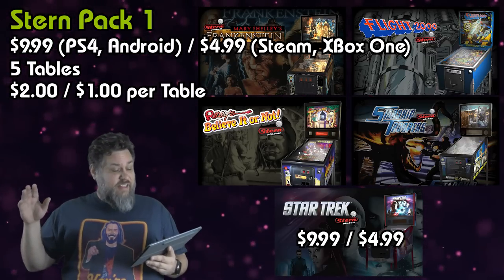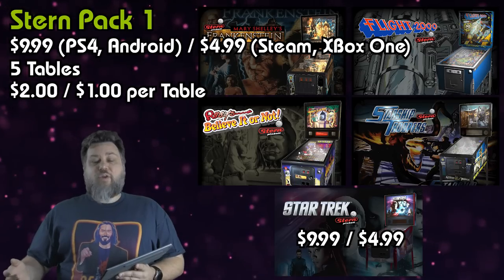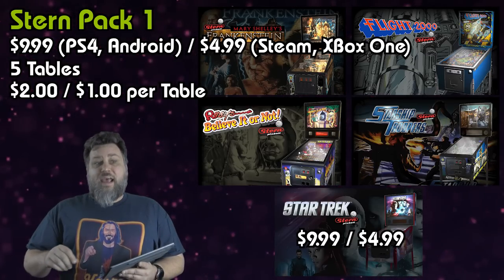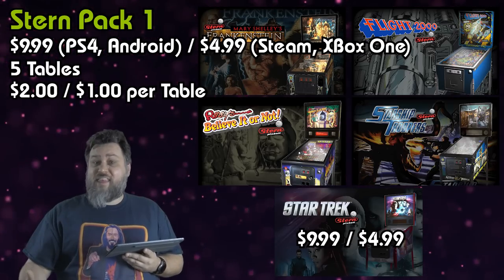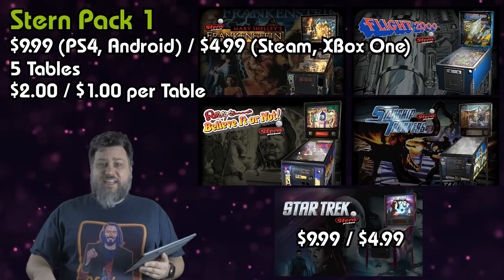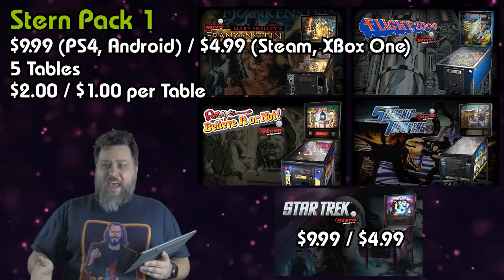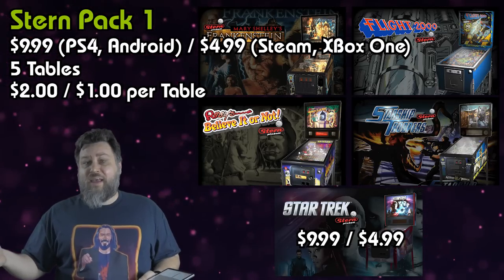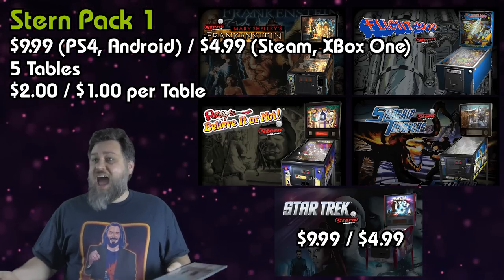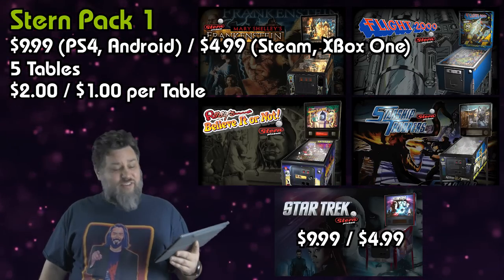I didn't mention Switch for Stern Pack 1 because it's not available on Switch at all. If you go into the Pinball Arcade on Switch, it's still listed as a pack, but clicking to buy takes you to DLC and it's just not there. I think what happened is that Pack 1 included AC/DC, and when they lost that license, they removed the whole pack from Switch but never replaced it with an updated Pack 1. None of these tables in Pack 1 are available on Switch right now.